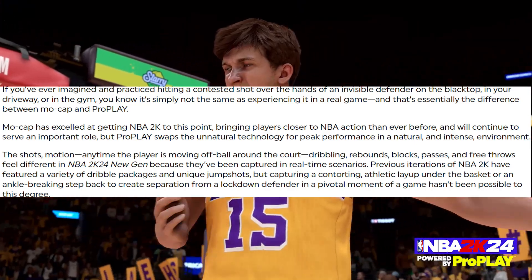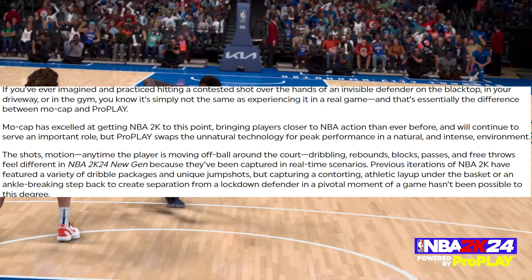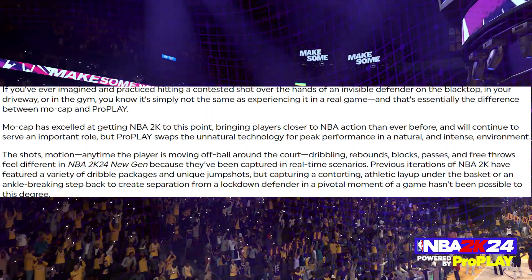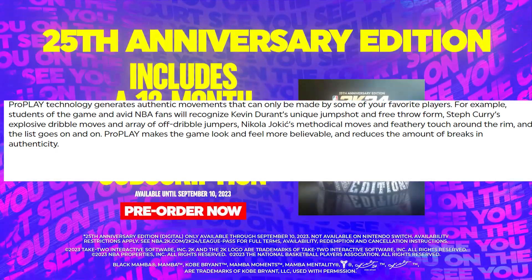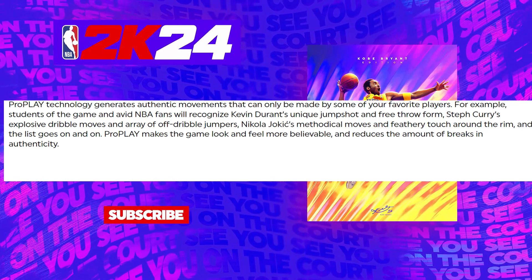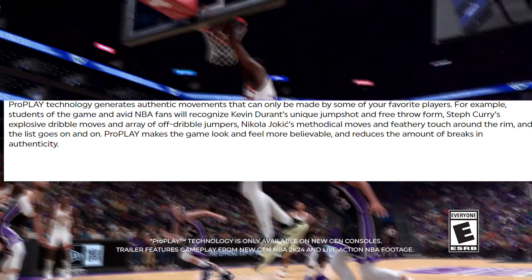Previous iterations of NBA 2K have featured a variety of dribble packages and unique jump shots, but capturing a contorting athletic layup under the basket, an ankle breaking step back to create separation from a lockdown defender, or a pivotal moment of a game hasn't been possible to this degree. ProPlay technology generates authentic movement that can only be made by some of your favorite players. For example, students of the game and avid NBA fans will recognize Kevin Durant's unique jump shot and free throw form, Stephen Curry's explosive dribble moves and array of off the dribble jumpers, and Jokic's methodical moves and feathery touch around the rim — and the list goes on and on.